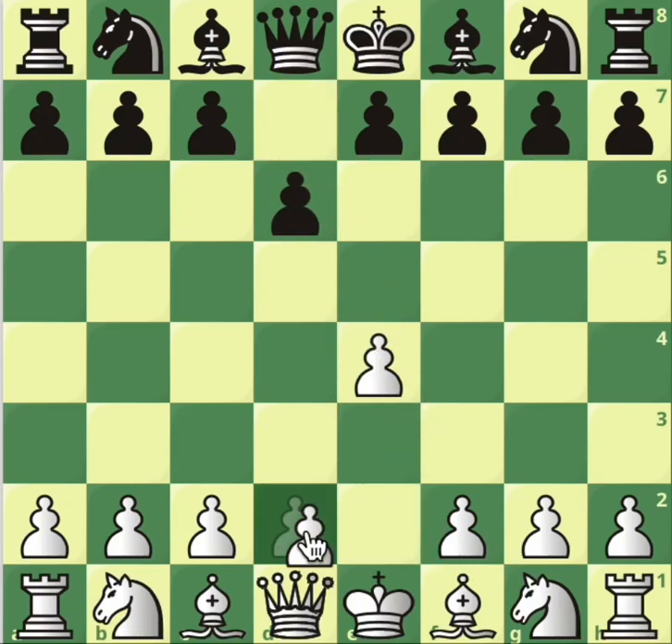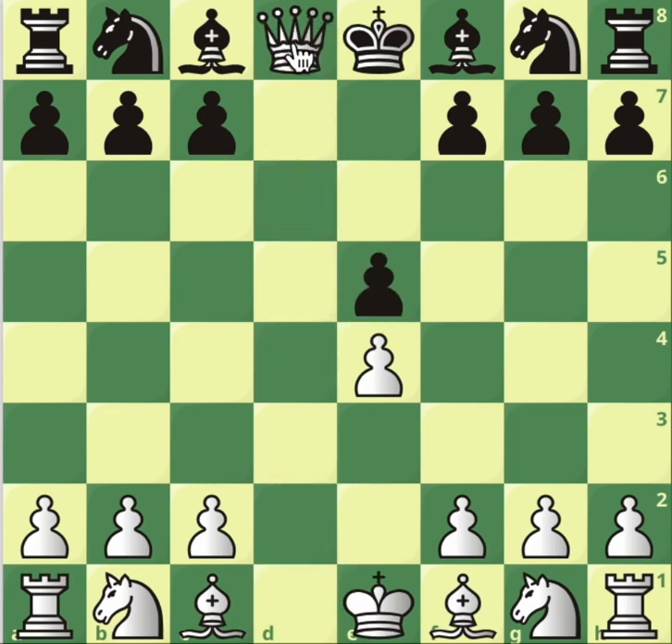After e4, d6 and d4, black can play e5. This is a very popular variation of the Pirc Defence. Black purposely gives us the possibility to take, and after taking, swap queens. King takes black, but now you have to know what to do. The game is not like you have a great advantage or anything, but let's see how to take it from here. What are the most accurate moves to beat this defence?